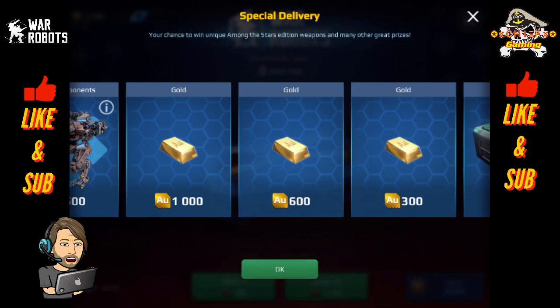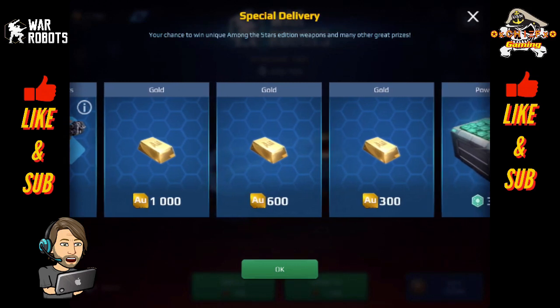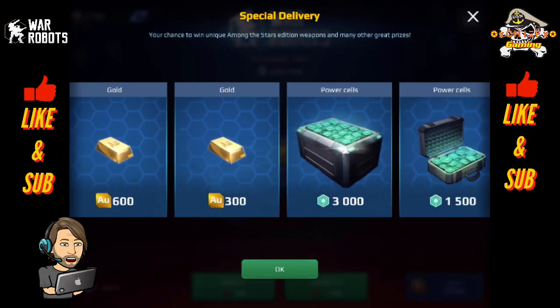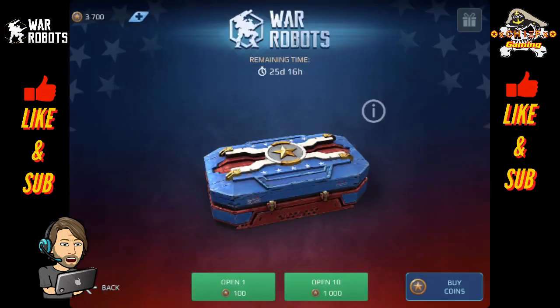And finally, we've got some good gold prizes here — 1,000 gold would be super. Gold is very hard to come by, so I will be happy to take any amount of gold. Same with power cells — I burn through some power cells playing the game, and power cells are always something very useful. I don't remember completely if during the anniversary event there was 3,000 power cells — I think it was only 1,500 — but now at least there is 3,000 or 1,500 power cells. So that is the special delivery crate, and I will be rolling some of these out here momentarily.